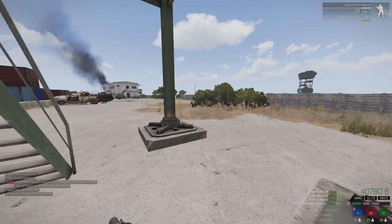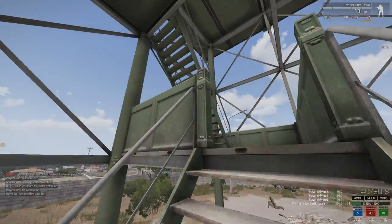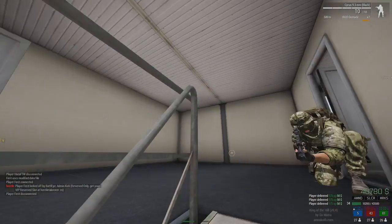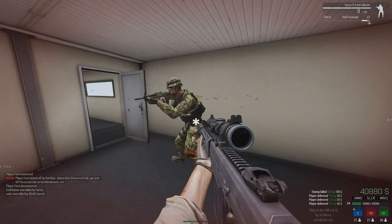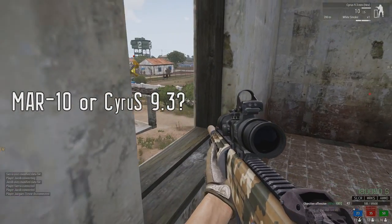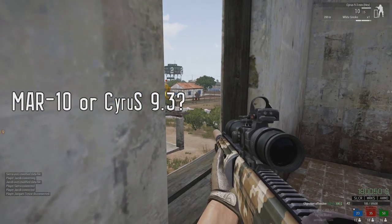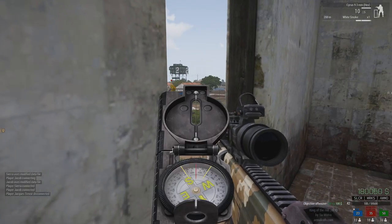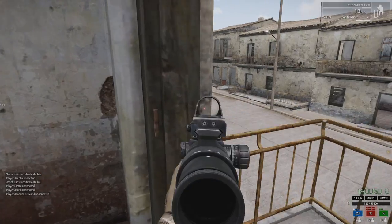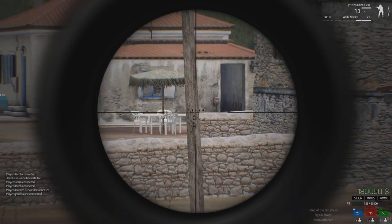With the suppressor attached you will not only be deadly but also silent. I've had people ask me many times which is better — the MAR-10 or the Cyrus. I guess it's a matter of personal preference, but looking at raw power and calibers, the 9.3x64 is a slightly larger round than the .338, or 8.6 millimeters in the metric system.